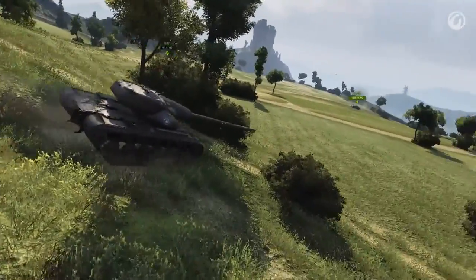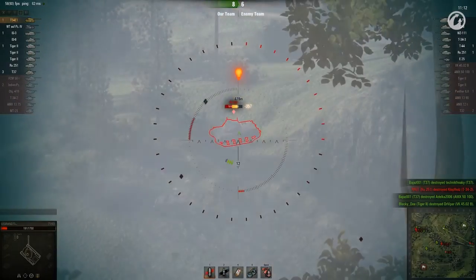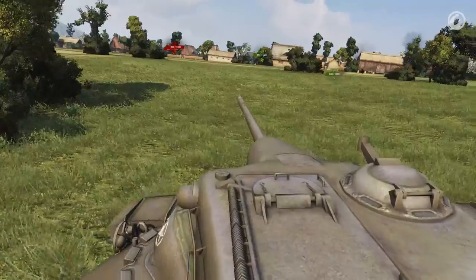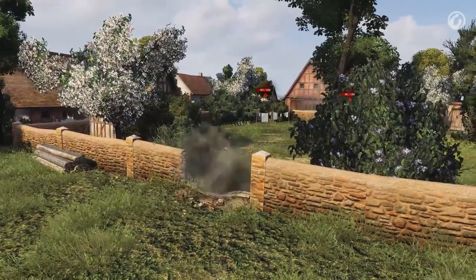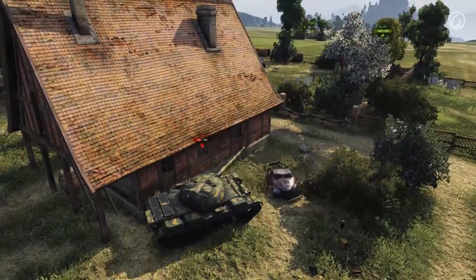Legrand turns around and goes back to his role as a sniper — this is more like it. Long range, and an unsuspecting enemy: 2 shots and it's gone. Not wanting to reload just yet, Legrand looks for a target for the other two shells. Firing through the garden wall makes one of them miss, but his second one scores a satisfying hit on the T-34-3.